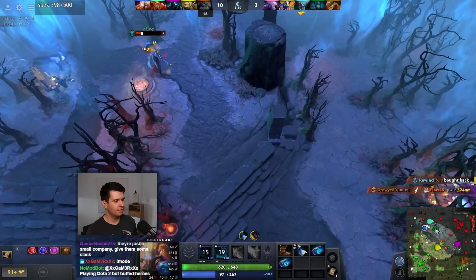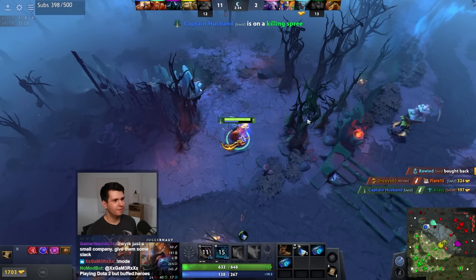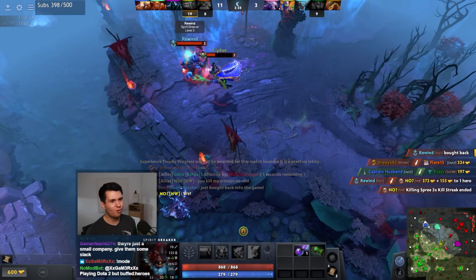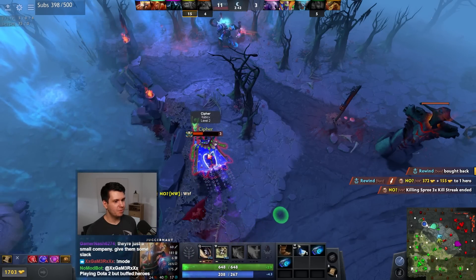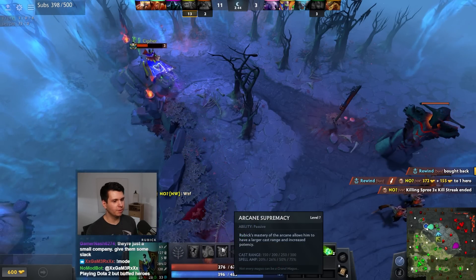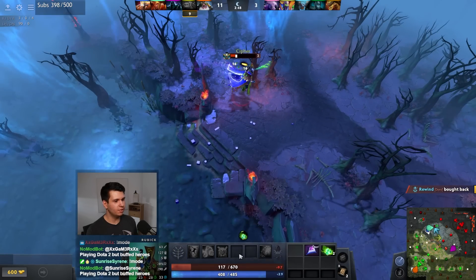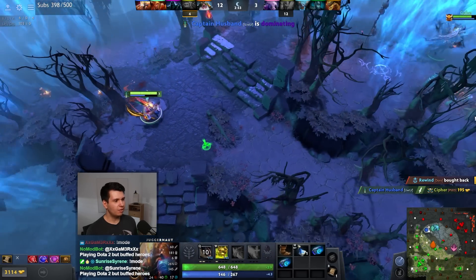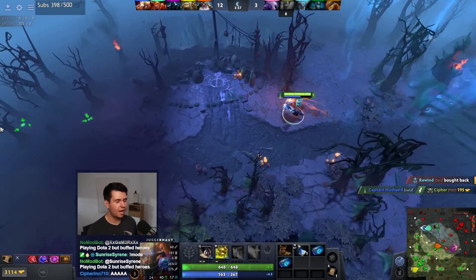I will get another Void Stone because I'm all about that fast Octarine Core so I can keep clicking this button. I think we killed the Phantom Assassin - maybe mid too? Not quite. Oh, somebody got charged down. But I think we should be able to kill the Rubick in just one moment. There we go, that's gonna do it. Goodbye my friend.